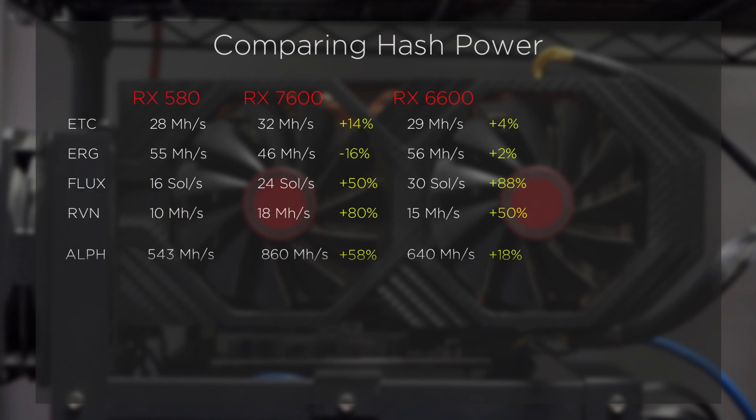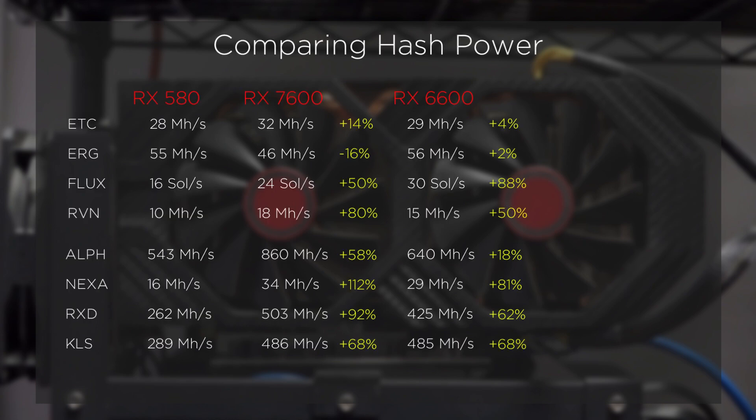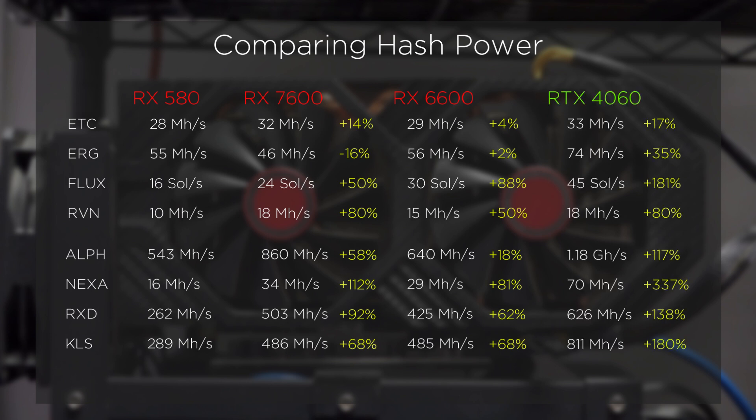Let's not overlook Team Green. For reference, we will look at the current generation RTX 4060. I realize my data is looking more closely at the card's hash power, not the bigger picture, which includes the conversation of card efficiency. However, there is no scenario, to my knowledge, where the RX 580 is more efficient than any of the new GPUs.